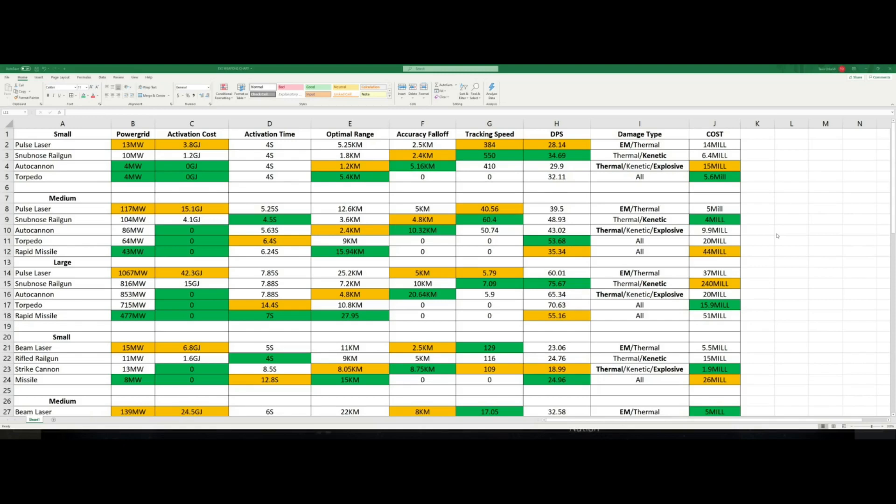As long as you can stay in optimal range, your damage is going to be whatever the paper doll says, whereas almost all other weapons are not going to be fighting in their optimal range. For prices on the large close-range weapons: 37 million for pulse lasers, 240 million for snub-nosed railguns, 20 million for autocannons, 15.9 million for torpedoes, and 51 million for rapid fires. That takes care of our close-range weapons — now let's look at long-range weapons.